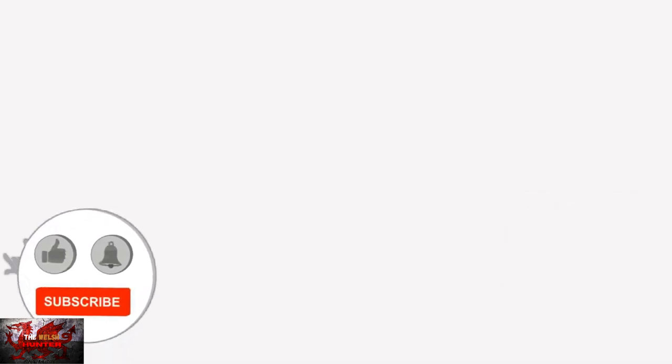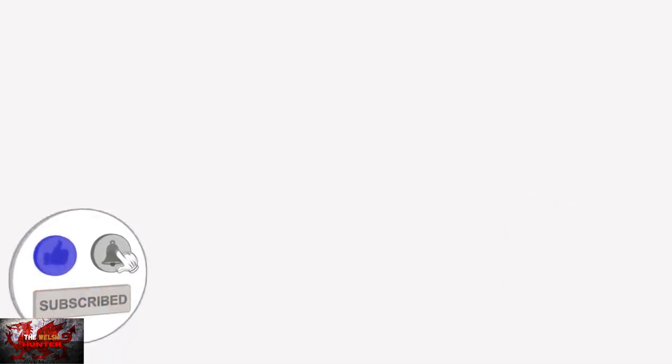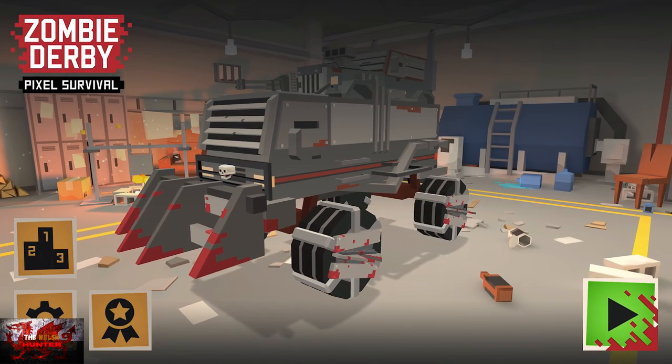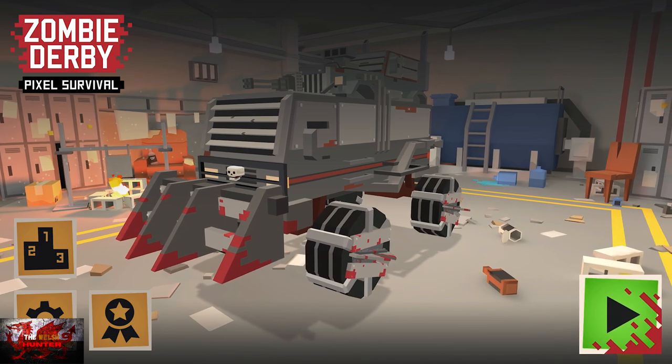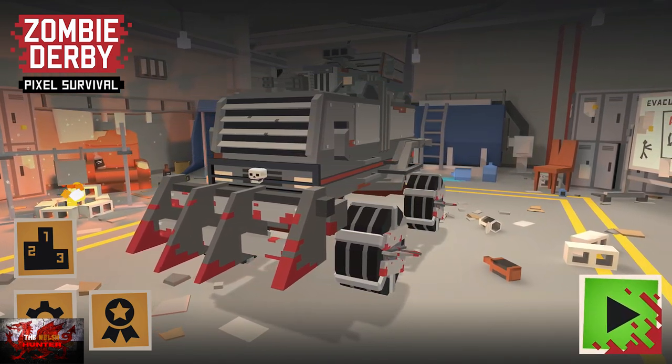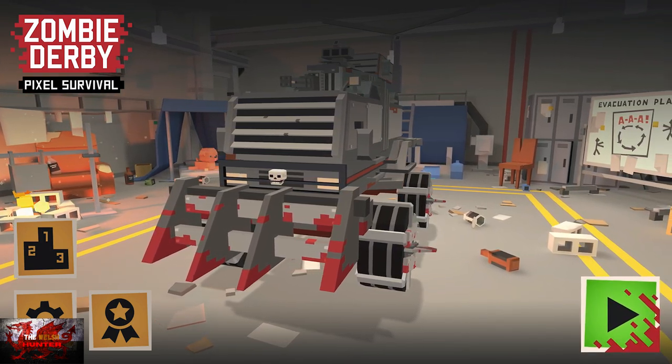Hello there guys and gals, the Welsh Hunter here back with yet another 100% achievement guide, and this time we are getting it all in Zombie Derby: Pixel Survivor. This driving, running over and shooting simulator was developed and published by Brine Media and is usually available for £4.19.